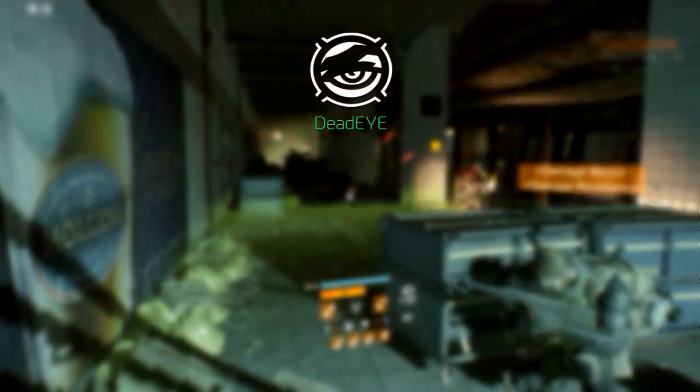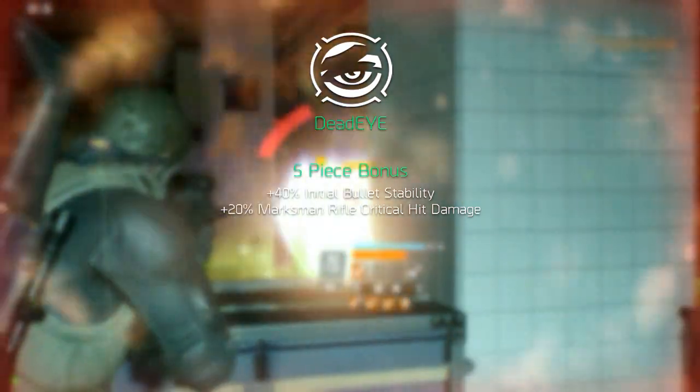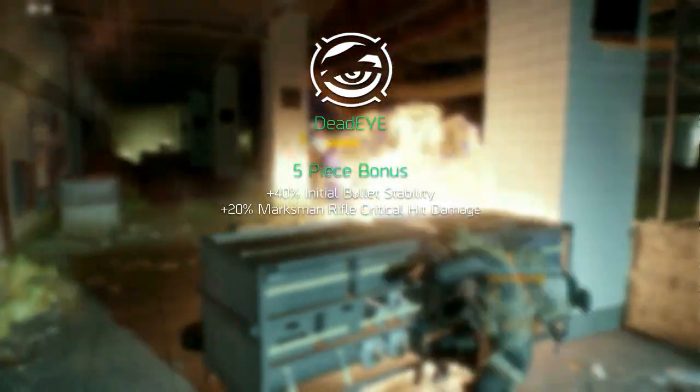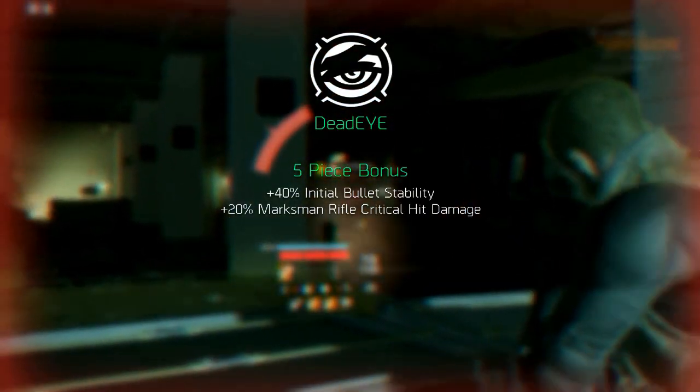Anyway, let's get into the gear sets themselves. We'll start with Dead Eye. The five piece bonus increases the initial bullet stability by 40 percent and marksman rifle critical hit damage by 20 percent.